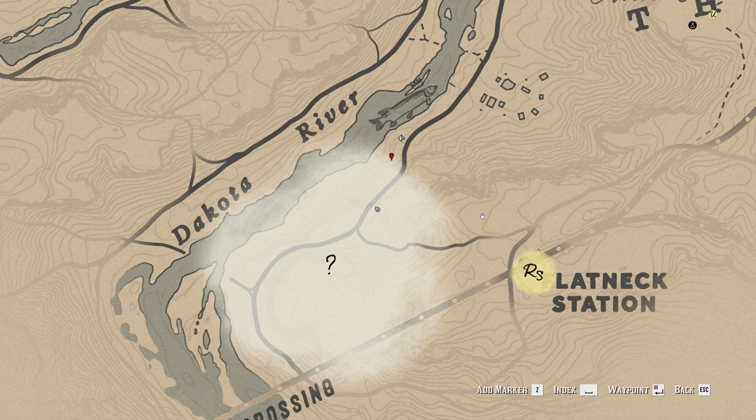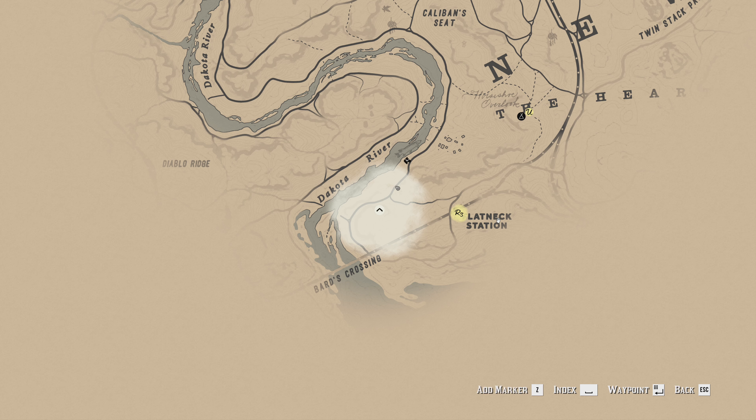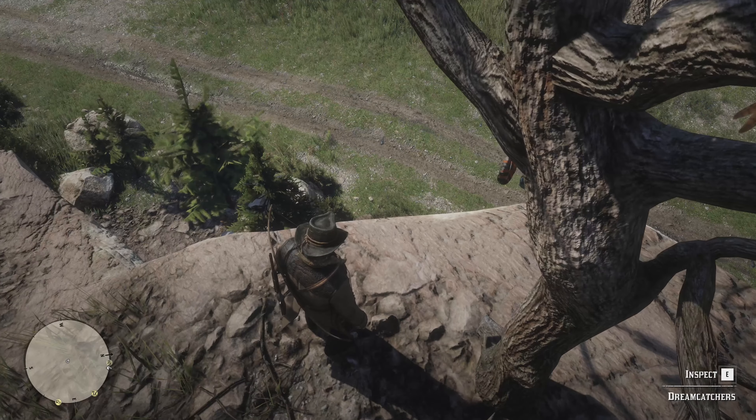This one took me a little bit to find because the guide was a little misleading on where it said it was. It is actually up here — if you look at the river, you've got the Latheck Station, you've got this little housing area here, you've got your camp here, so it's southwest of there. There will be a stranger bubble around so it makes it a little more difficult, and it is just up this ridge.